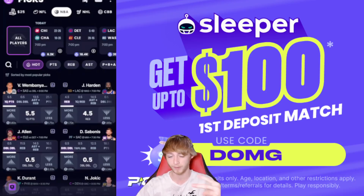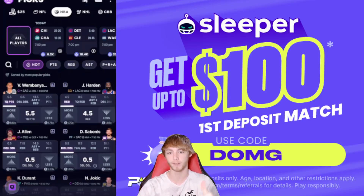I got two player props that I really like for today's slate. If you guys want to join Sleeper, link is down under my description. Code DUMG can get you guys a first-turn deposit match — I believe up to $100, it might be even $500 right now. And on top of that, I believe they also give you a free square when you join. So a lot of offers right now over on Sleeper if you guys are interested in joining.